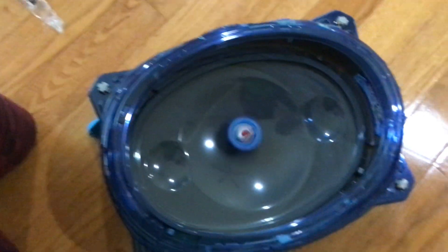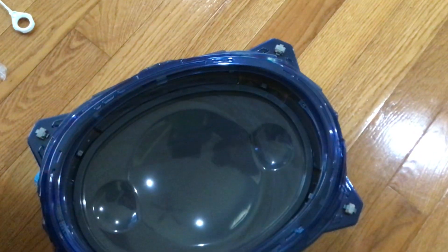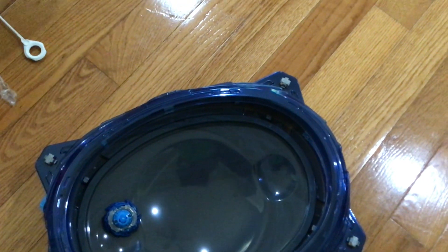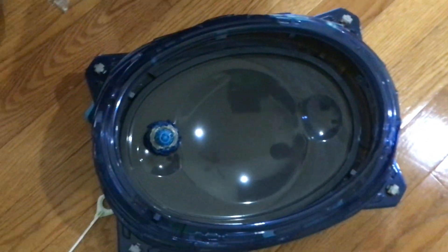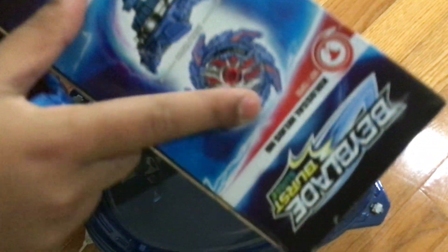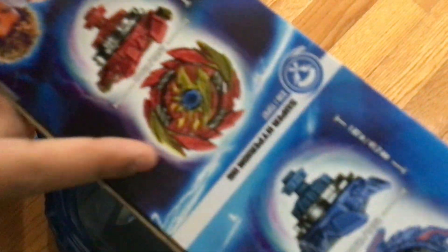So there you go. Now for the names of the bays — I'm going to get the box. So the blue one right here is called Colossal Helios H6. The red one here is called Super Hyperion H6.